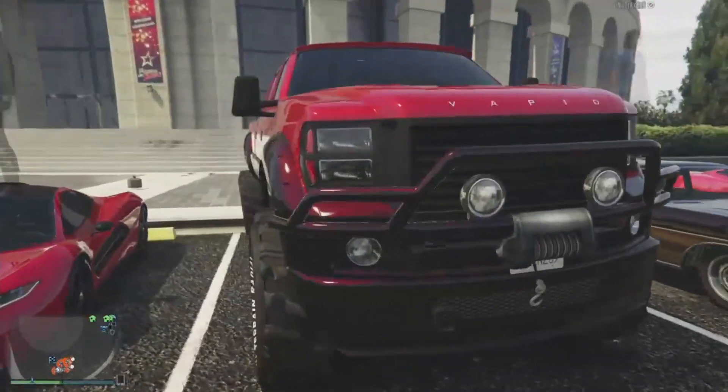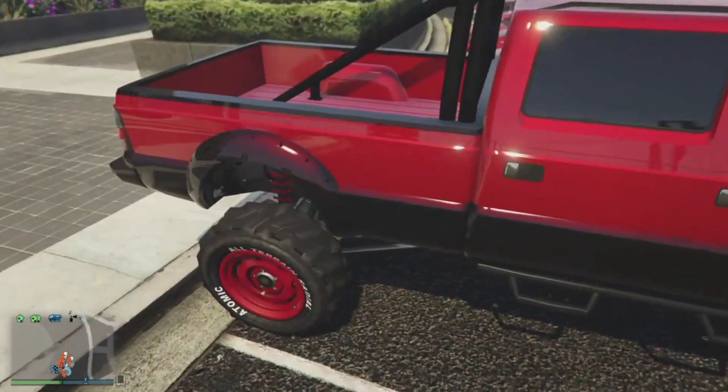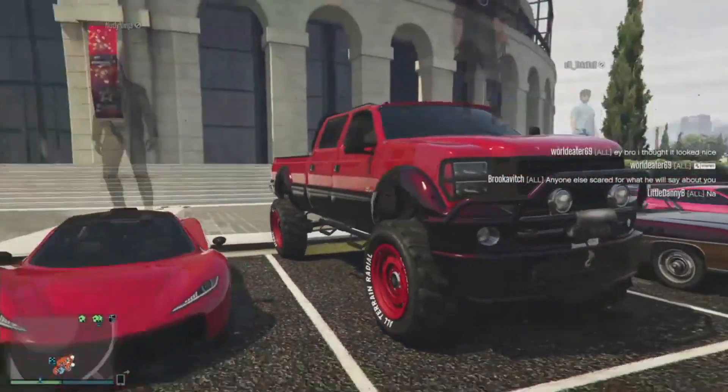Navy here with the Sand King. He's got the red and the black — pretty simple color scheme here. Actually it's red with a dark red, which is kind of cool. With the red tires to match. Fairly simple, like I said, but it looks nice.